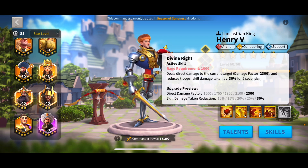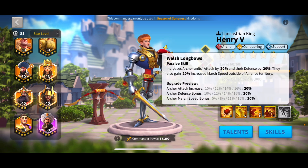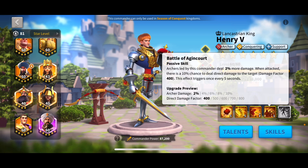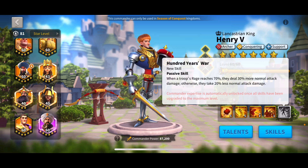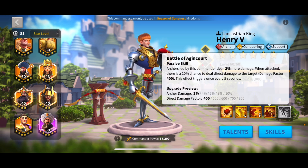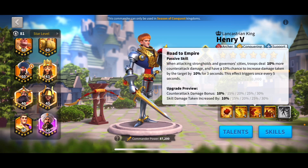For Henry's skill order, 5-5-1-5 is probably your best bet because the counterattack, skill damage debuff on target, and all the stats from the second skill are all really good. His fourth skill giving 10% all damage is something you really can't miss out on. So you really need to expertise Henry to get his full benefit. The 10% all damage is a really big deal — even with Nebu, if you don't have that all damage skill, you're not getting the full benefit of the commander.